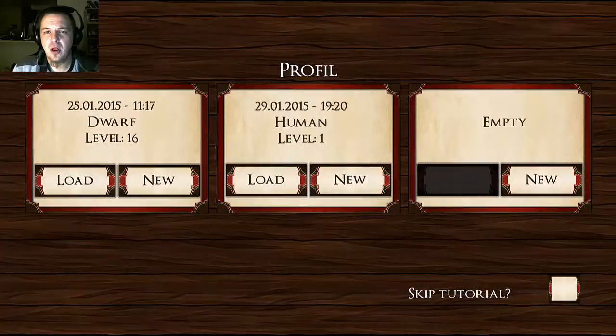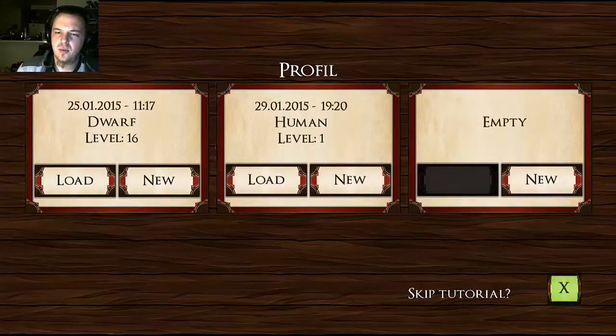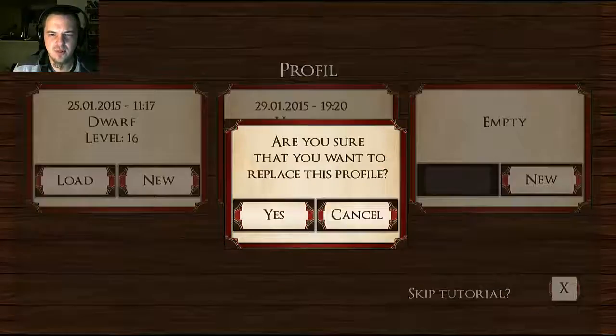Today we're going to play a game called Skill Tree Saga. It's a game all about leveling up your skill trees. Although it seems kind of simple, basically because you don't really get to move during combat — you just pick your skills, it goes for 8 rounds, and then you have another turn. It's sort of weird.